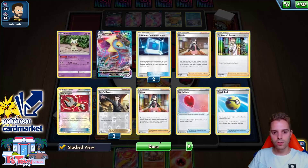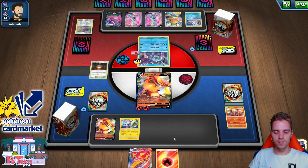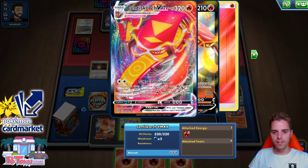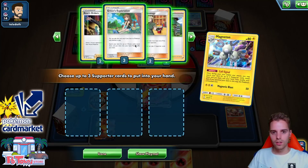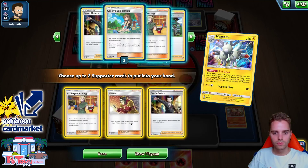I wonder if he has Boss's Orders. We evolve and this guy is already doing enough damage as it is. So let's go with the Call Signal - we knock him out, use Lieutenant Surge, Welder, and a Boss's Orders so we can knock out the Inteleon VMAX. We Welder onto the benched one so the energies are a little bit divided. Two Centiskorch VMAXes are live right now. We still have one turn left, so maybe we can do it again with another Magneton.